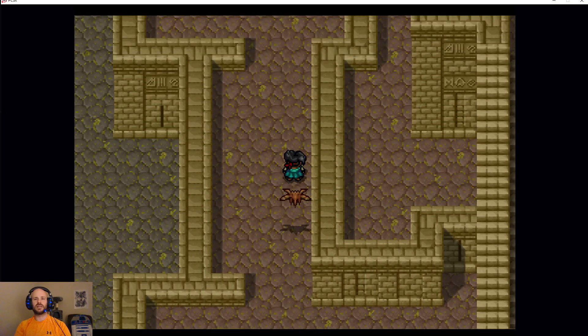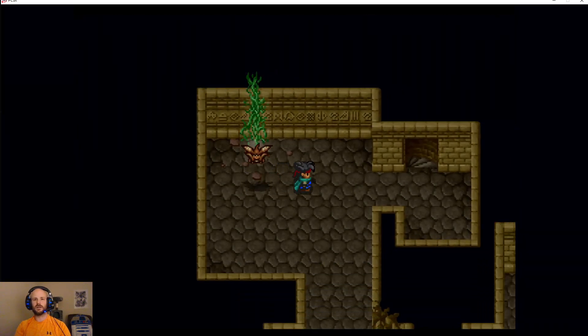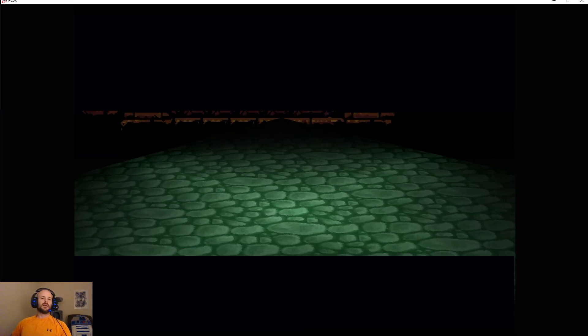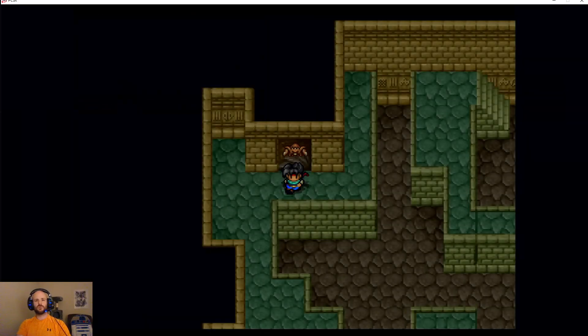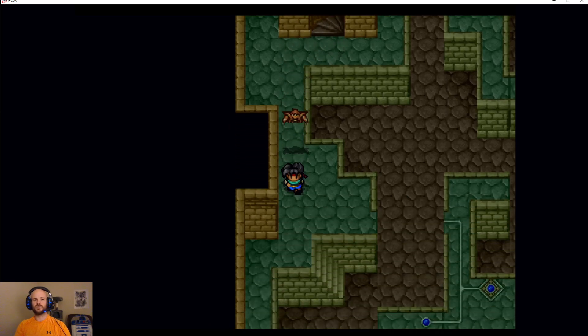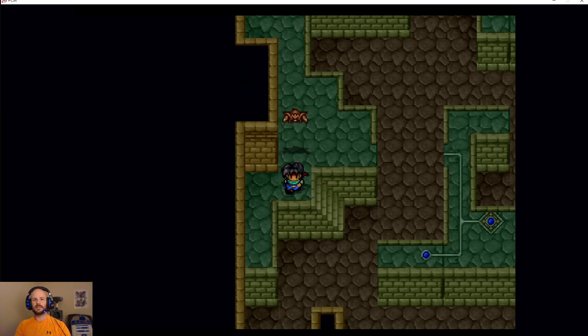They talk a lot about how you want to get to the top of the tower, but that's not something we can do yet — that's not something we'll do for a couple of dungeons. What we do want to do is come here, and what we are doing here is searching for the Moon Crescent. We'll talk a little bit more about that in a second, but first I want to kind of address the central puzzle of this dungeon.